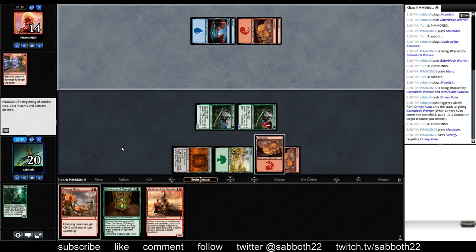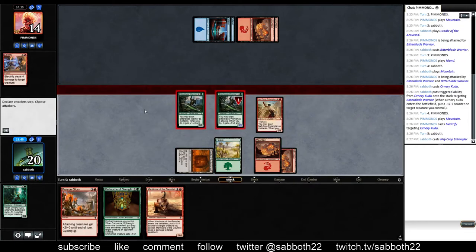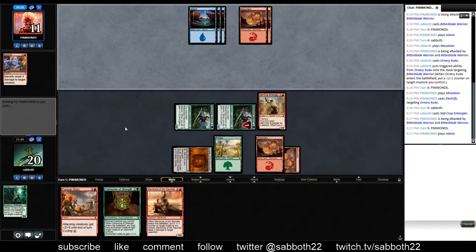A 3-4 just has a lot of potential to attack through things. Well, punished for that decision, but it's not that bad. Nothing to kill yet with Cartouche of Strength, so let's just keep developing. You'll notice I'm not exerting creatures — it just doesn't make sense here when we're getting in more damage by regular attacking.